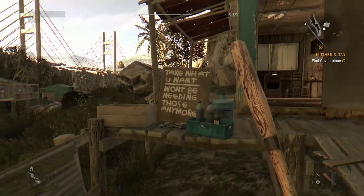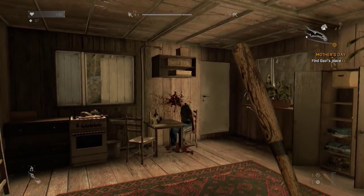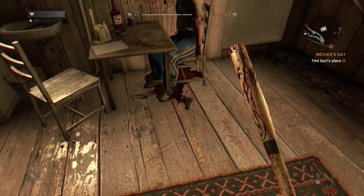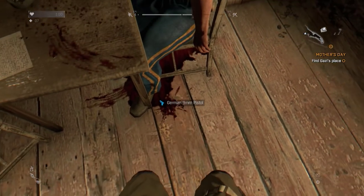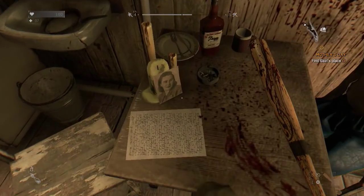We're going to come to this little shack here, and as you can see outside it says 'take what you want, we don't need these anymore.' If we come in here there is a guy sat on a chair and as you can see he's blown his brains out. When you walk up to him you'll pick up four pistol ammo.